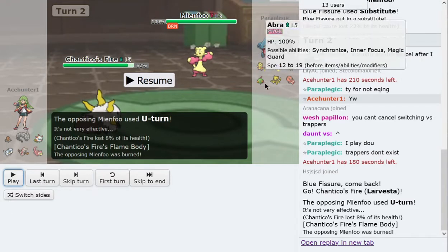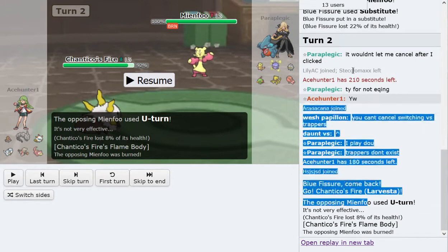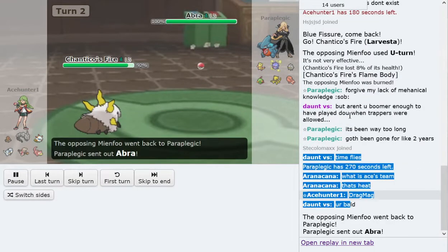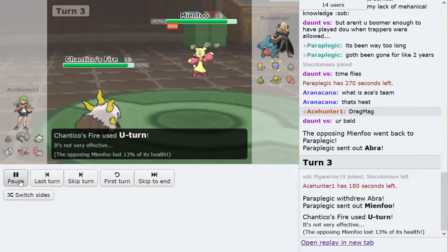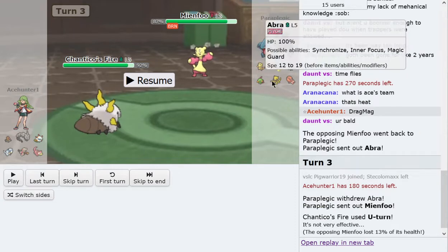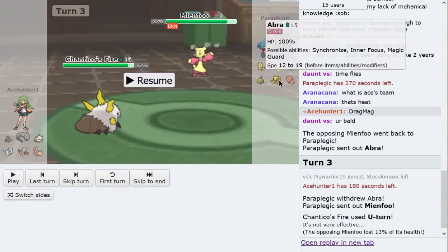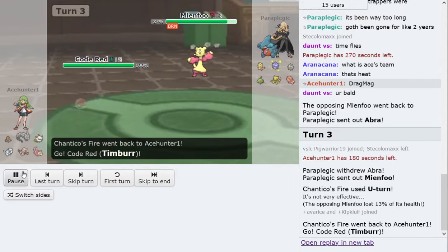The Abra switching out also revealed Abra to be Shed Shell, which is kind of good because Life Orb otherwise would be problematic — though at the same time I can't trap it through Diglett. He goes to Abra on my Larvesta and goes right back to Mianfu, predicting that I would keep my health on Larvesta. So I just went for U-turn, because his Abra can't kill my Larvesta and Mianfu is already burned, so HP is not as important — whereas his Abra is more important. He saved his Abra there and covered U-turn.